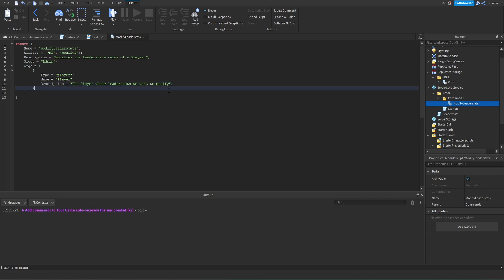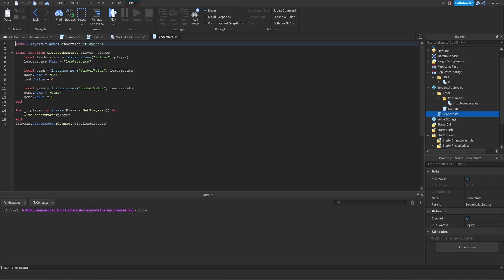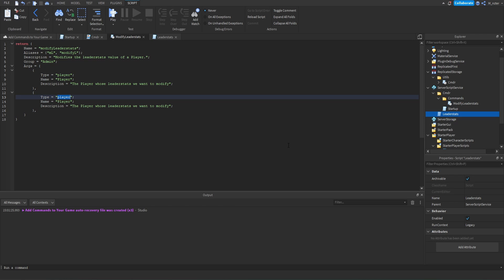Now we can add more arguments. There are going to be three total arguments. The first is the player whose leader stats we want to modify. The second would be the specific leader stat — either cash or gems. For that second argument, the type is going to be a string, the name is 'stat', and the description is 'The stat of the leader stats we want to modify'. For the third argument, the type is going to be a number, the name is 'value', and the description is 'The value we want to set the stat to.'